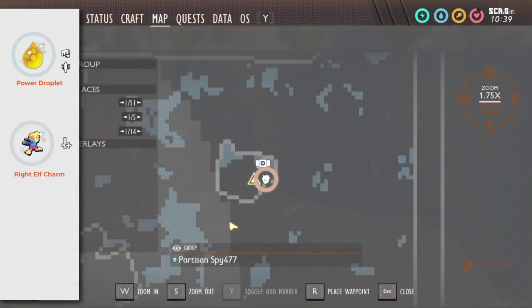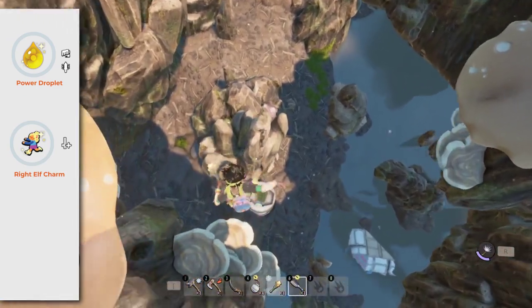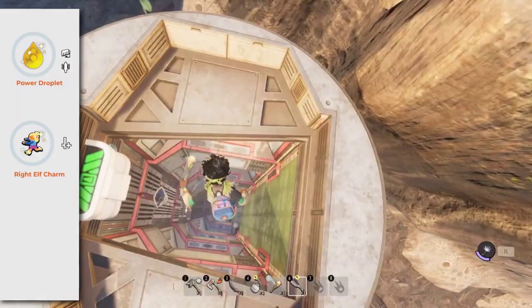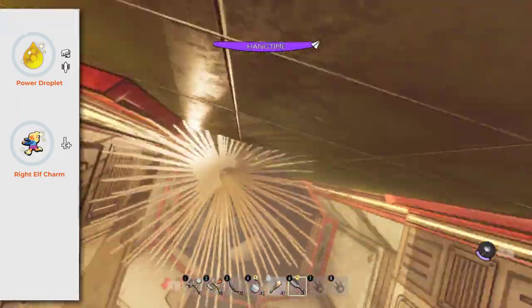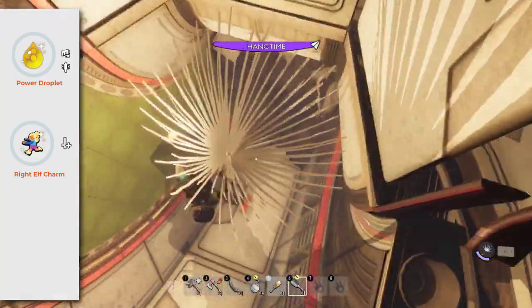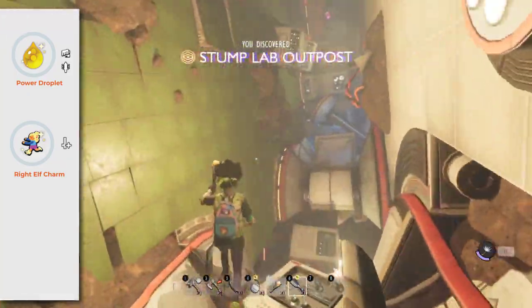Right Elf Charm: pick up this badge inside the Stump Lab. It is easy to miss, so be sure to open the chest. It is a really cool badge to repair your weapons. When equipped, every attack you make has a chance to repair the weapon you are using.